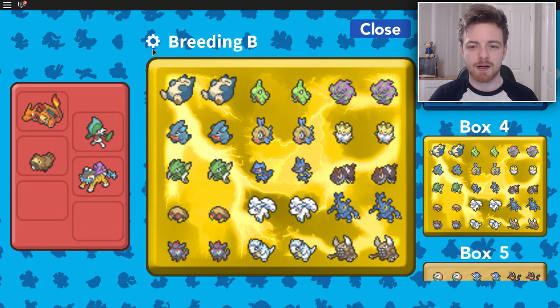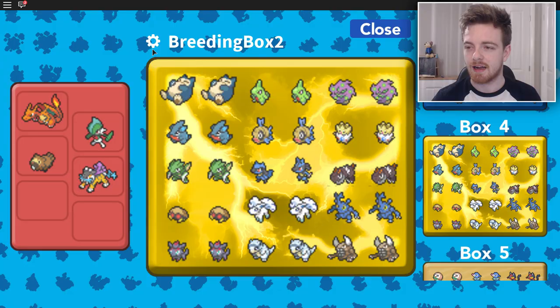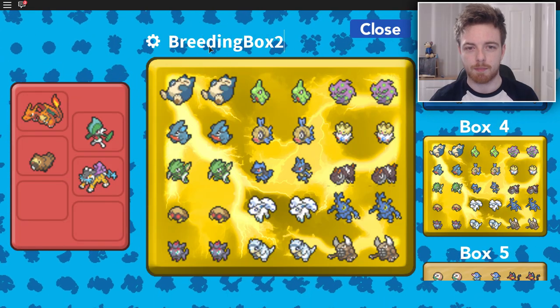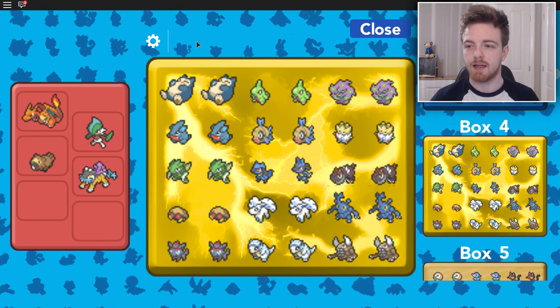It's the Poke Center. And what we're going to do is go over to this PC right here, or you can go to any PC. It's completely up to you guys. And right here you will notice that there is a new little icon by Box 12. It actually says Rename, Wallpaper, or Release All.